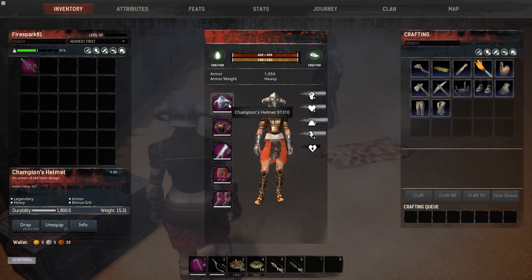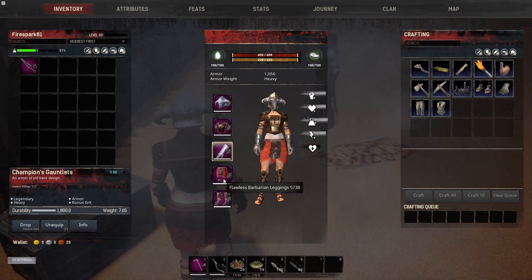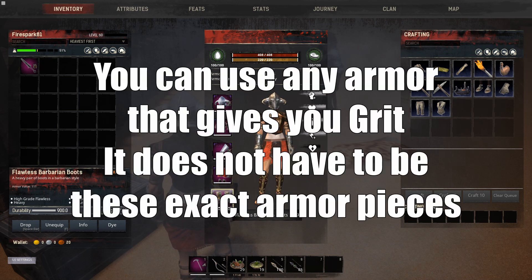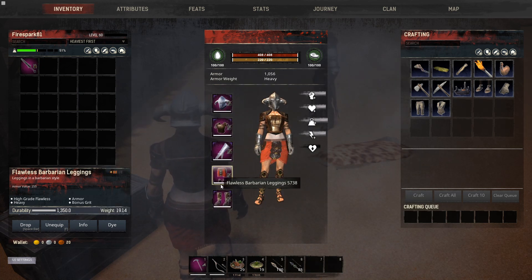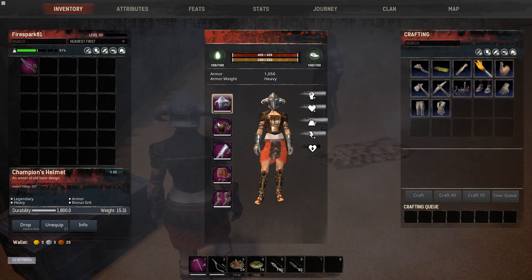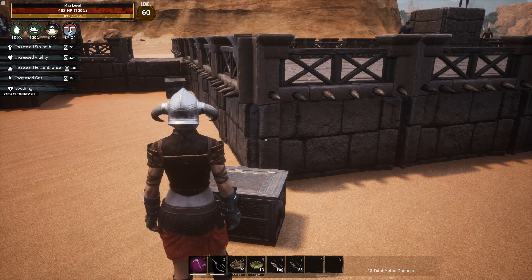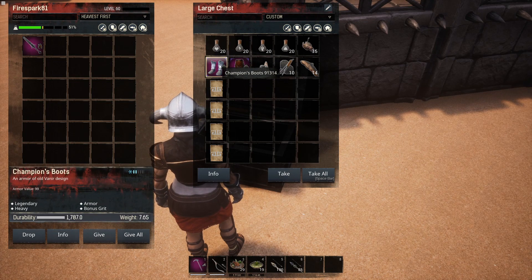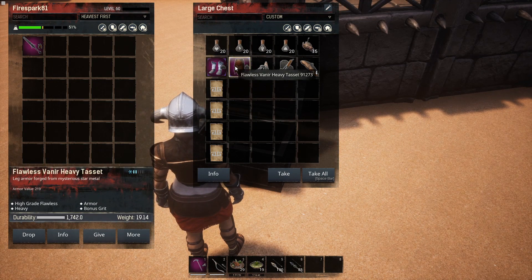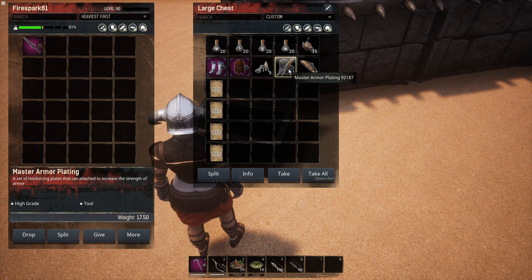Our armor items are: the Champion's Helmet, the Flawless Heavy Veneer chest piece, the Champion's Gauntlets, the Flawless Barbarian Leggings, and the Flawless Barbarian Boots. The reason for this mix is that it balances out our heat — we're running a lot of stuff that heats us up, so this keeps us comfortable in the desert without taking heat damage. On all armor pieces we are running the Master Armor Plating.